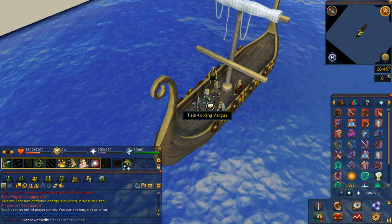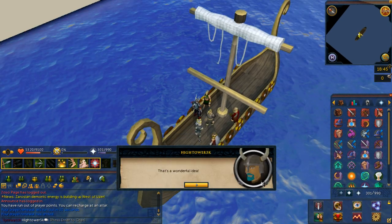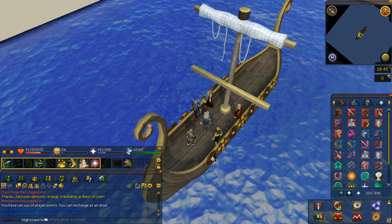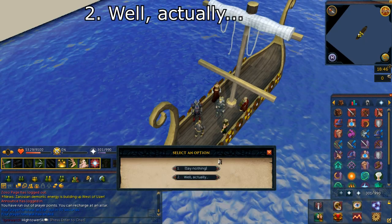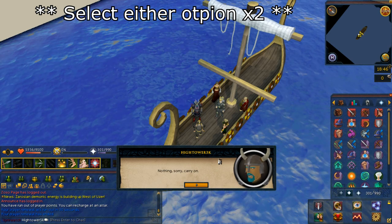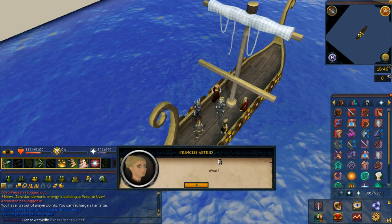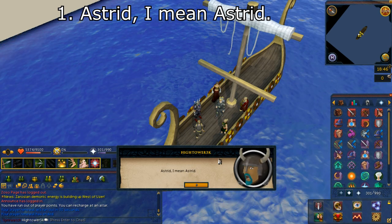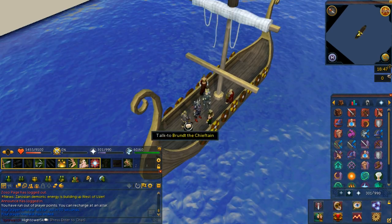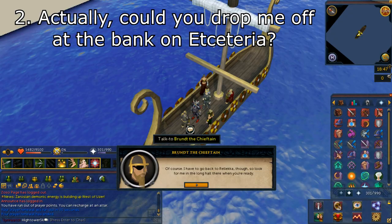Once they kiss, speak with Princess Astrid and select any option. Brunt will then begin speaking to you — select option number two: well, actually. Select either option. Once again, select any option. Select option number one: Astrid, I mean Astrid. Once you've kissed Princess Astrid, speak with Brunt the Chieftain and select option number two: actually, could you drop me off at the bank? Do note, if you were interrupted during the Spiritual Realm or on the Longboat, speak with Brunt who is in the Long Hall in the centre of Rellekka.